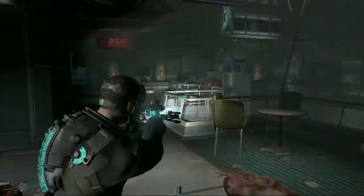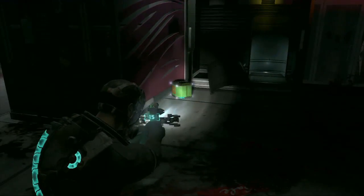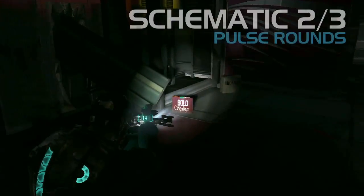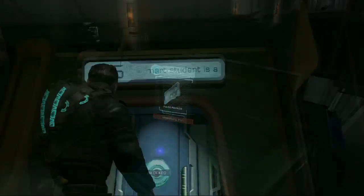Here we are, this is back in the concourse area. This is after you talk to Ellie — whatever her name is — for the first time. And you're going to keep going down. Instead of going through the door like she tells you to, you're going to keep going past it. Can't see a damn thing in here. And on the other side of the Lightboy statue is our schematic — it's really dark — for pulse rounds. Why is it always dark?